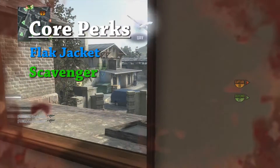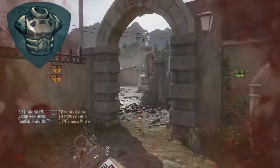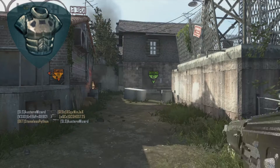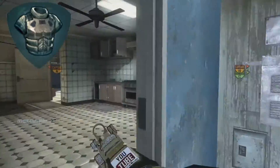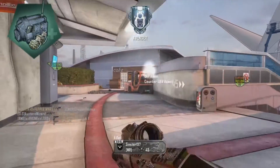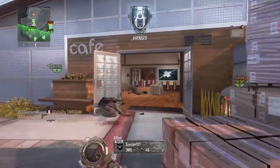Why Flak Jacket? Why not Flak Jacket? There's so much explosion spam in this game — every five seconds someone's going off, whether it be a 100K, or a car, or some C4. Protect yourself before you wreck yourself. Always take the precaution of having Flak Jacket. Scavenger is great for supplying your bouncing betty, which will be your lethal, and supplying you with extra crossbow arrows, which will be your secondary weapon.